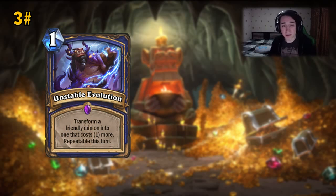Number 3 is the Unstable Evolution. I really like this card because everyone thinks Evolve is a very random effect, and I agree totally. But Unstable Evolution helps to reduce the randomness by quite a bit.